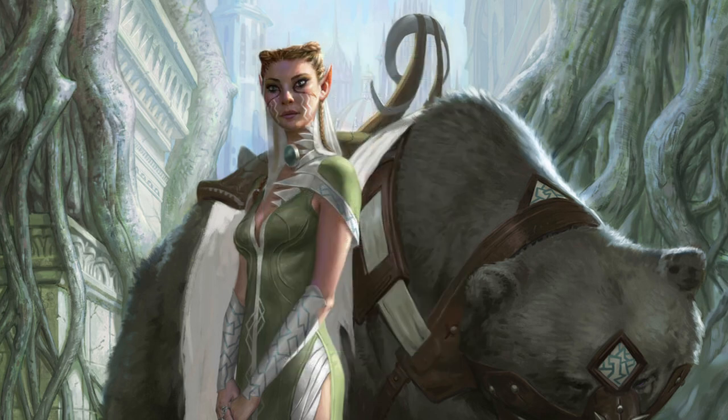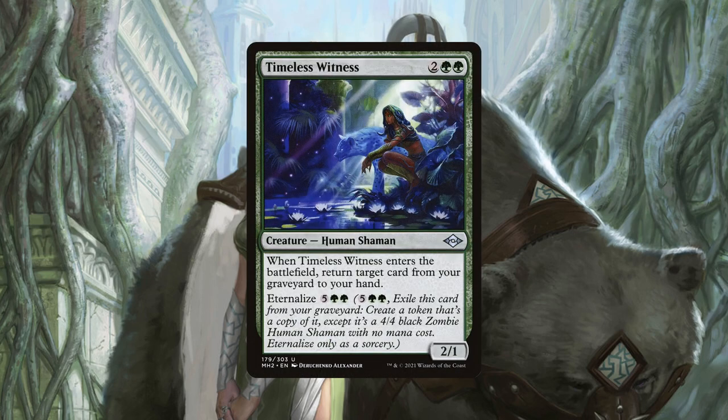Having multiple ways to recur Eternal Witness's ability is what really sets this card ahead in power level for the deck. And because we value such traits highly, our last recursion piece is Timeless Witness, a four mana human shaman that has the same effect, but also gives us the option to eternalize it from our graveyard — getting its effect a second time at the cost of exiling it from our graveyard. Most of the time we never use that second ability because like Eternal Witness, we want to be able to use its ability multiple times. While Timeless Witness is the weaker version of Eternal Witness, its ability is so powerful and relevant we are happy for the redundant effect, even if it is more costly.